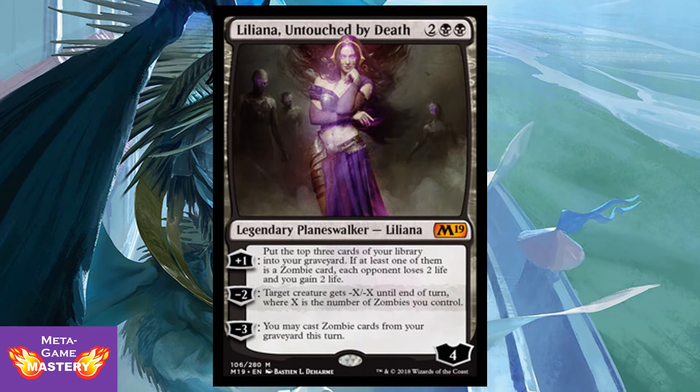Liliana, Untouched by Death, is 4 CMC — 2 colorless, black, black — for a legendary planeswalker with a starting loyalty of 4. Her plus-1 ability is to put the top 3 cards of your library into your graveyard; if at least one of them is a zombie card, each opponent loses 2 life and you gain 2 life. Her minus-2 ability is target creature gets minus X, minus X until end of turn, where X is the number of zombies you control. And her minus-3 ability is you may cast zombie cards from your graveyard this turn.